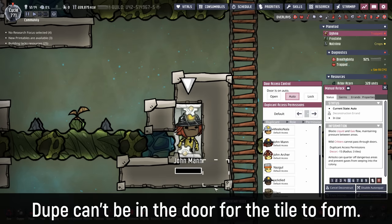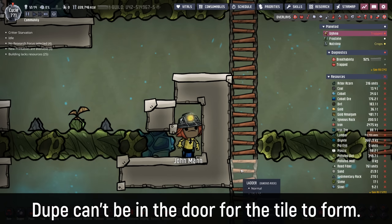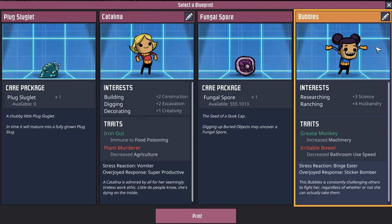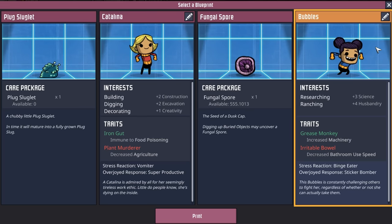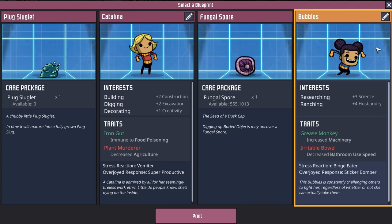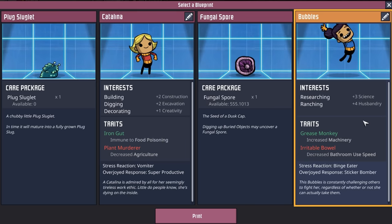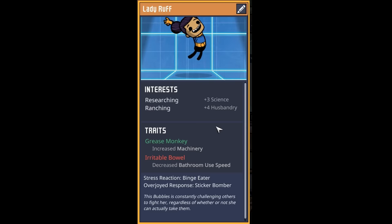I wonder if it'll still create the tile if there's a duplicate in there. Let's try it. Well, John ruined it — it doesn't create the tile. During this whole process I've also managed to pick up another dupe. This Bubbles here was just the rancher we've been looking for. They also have researching and that plus three in science is going to help them level up their husbandry just a little bit faster. Welcome to the colony, Lady Ruff.